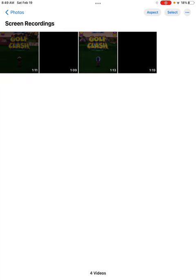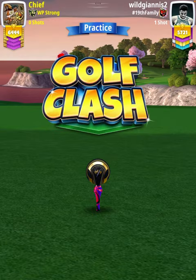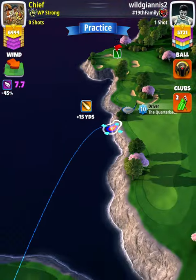Hey, what's going on everybody. This is hole number five of the Blast Off Tournament, expert division, weekend round four. For our tee shot, we want to use an Apoc level four and above and either a Kingmaker or Kingslayer ball.